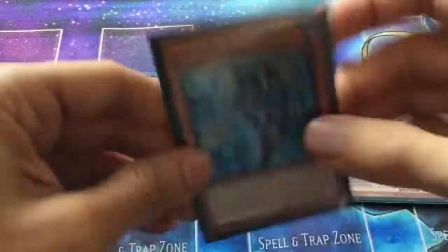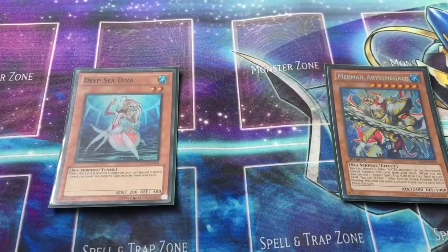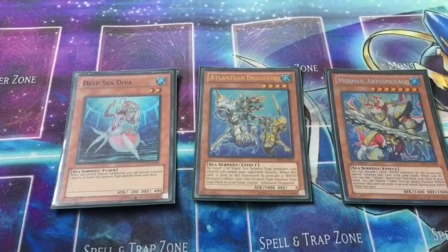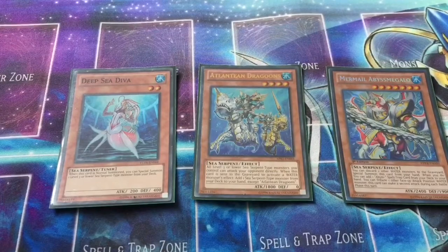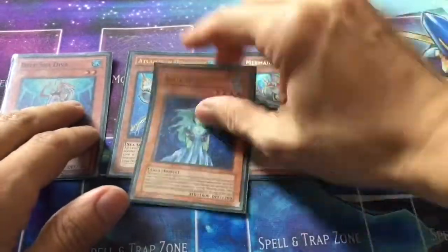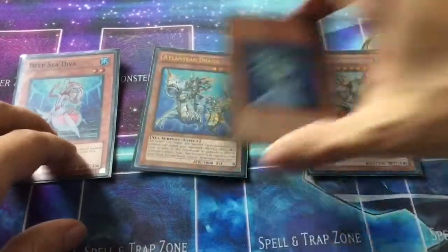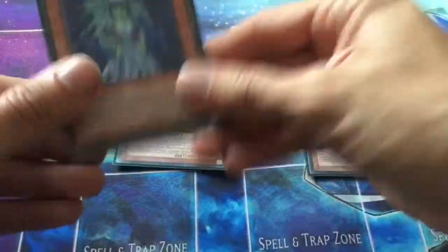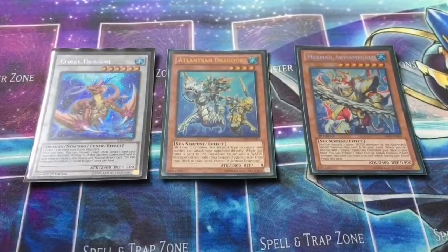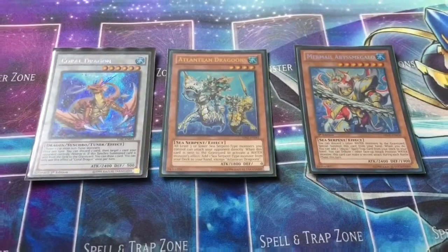Aqua Spirit extends a lot of play combo and potential in the deck, allowing you to push forward for cards that you wouldn't really be able to summon otherwise. It has two very great uses. The first use is using it as an extra Special Summon level 4 to go for rank 4 plays. The second usage is something I actually really like: during your opponent's standby phase, if they control a monster, you can switch that monster's battle position — and then they cannot switch the monster's battle position back. This is great for XYZ monsters or any kind of monster that is bearing down on you, to be able to switch the battle position of that monster with Aqua Spirit.